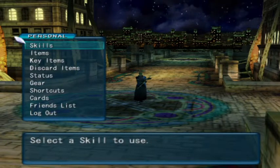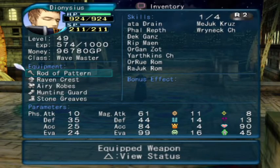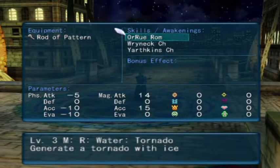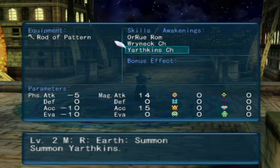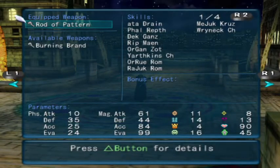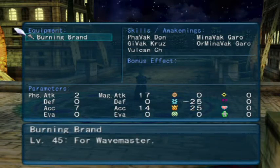Back here, I wanted to go over a couple things. First, the gear you have - both equipment and consumables - very important, doubly so when soloing. My main equipment here is a Rod of Pattern. It's a level 21 rare and it gives me three attacks: Orruram, Reinach, and Yarthkins - those would be water, darkness, and earth element attacks. Two of them are summons, extremely powerful. The Orruram is a tornado spell. It's one of two wands I keep on me at all times. I like to main the Rod of Pattern because it gives me different elemental options.